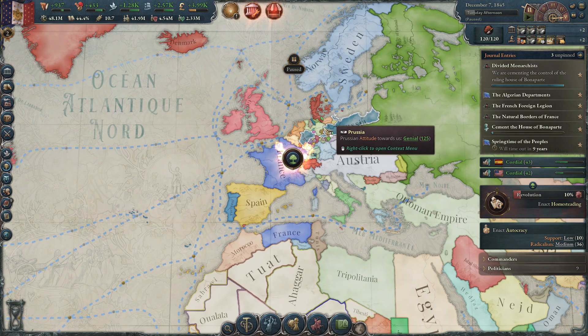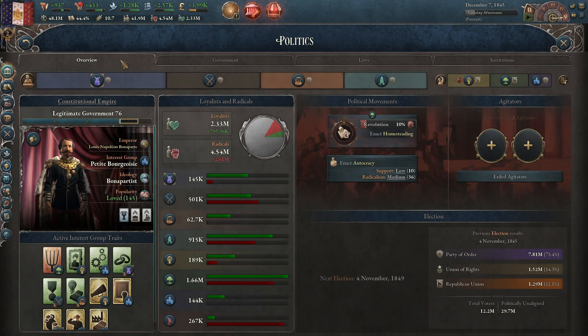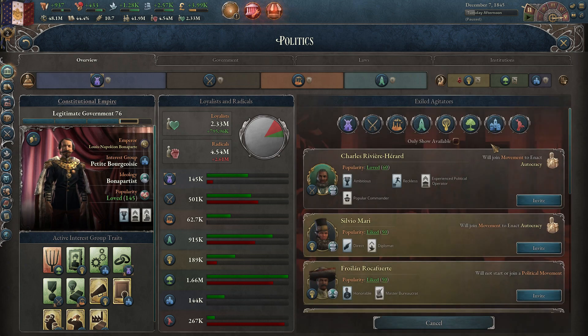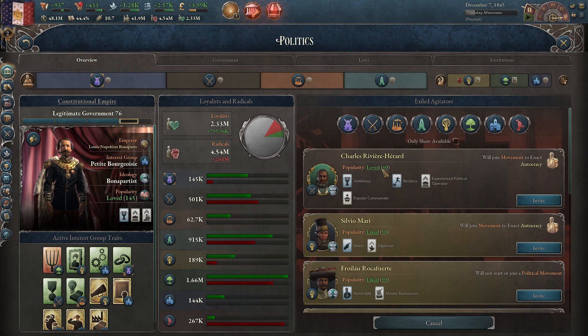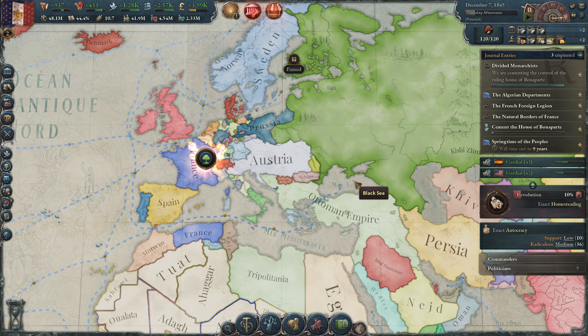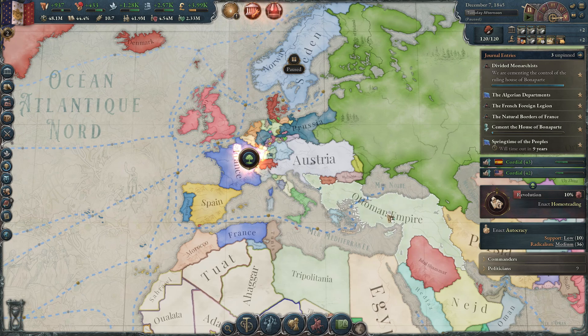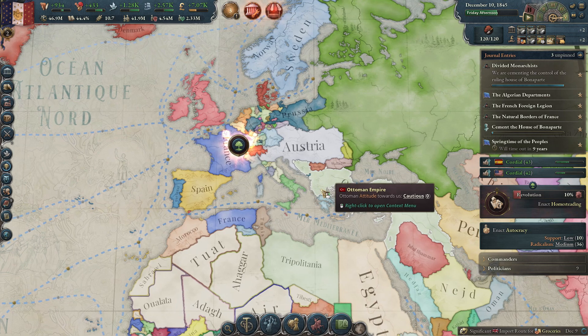We want a great power or at least a major power as an ally — somebody who can actually help us in any wars, offensive or defensive. With the agitators, we have two here that could help us enact autocracy a lot more easily. If they're popular enough — and this guy is very popular — you can get a 100% chance of enacting the law. You just have to fill it up three times to get through each step, so it would be pretty easy to do.